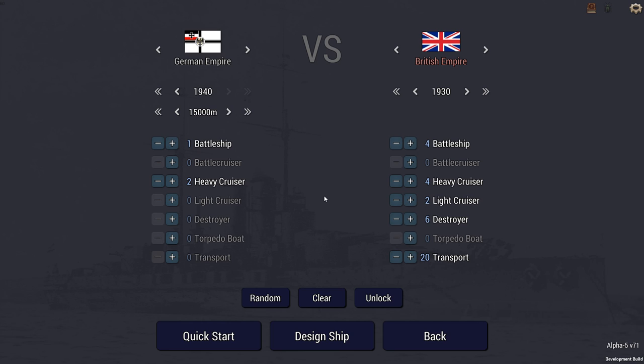The convoy consists of 20 transport ships, with 4 battleships, 4 heavy cruisers, 2 light cruisers, and 6 destroyers from 1930 as an escort group. The super battleship Hindenburg has 2 heavy cruisers accompanying it, which have been called in as additional help. My ships are from 1940. Your task is to play the German raiding squadron and sink all the transports and the enemy battleships, as they pose a significant threat for future commerce raiding.